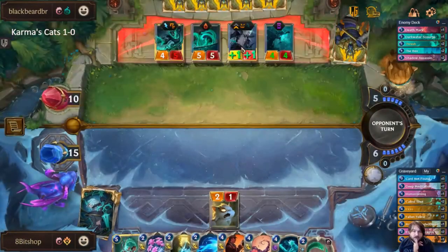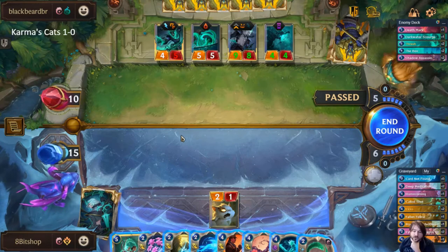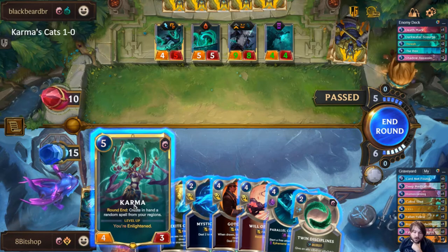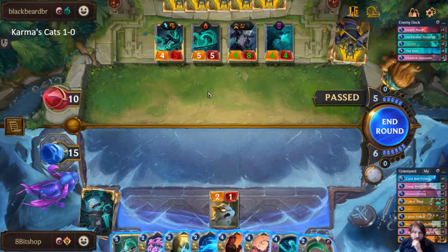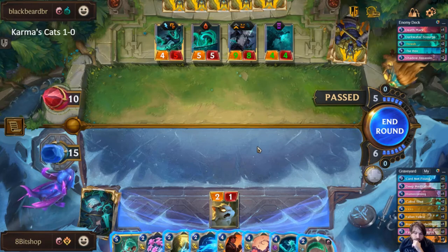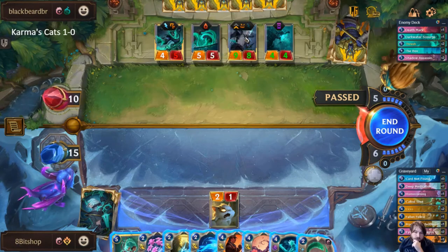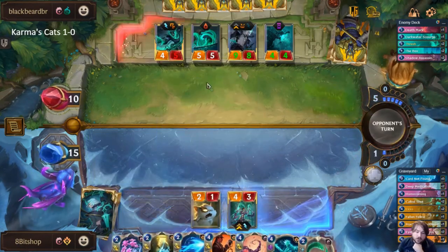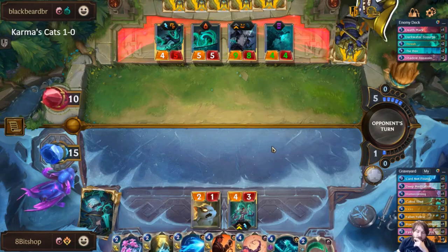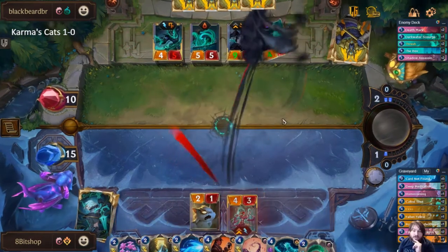I'm not happy about giving them a leveled Thresh but I think I had to commit the level and just hope for the best. We're in a situation where they have enough mana to actually do things that kill Karma, but if I don't commit Karma now that they have a leveled Thresh I don't actually see a way out. I have to try it. Wow, another Death's Mark — that is bad.